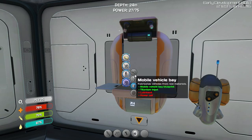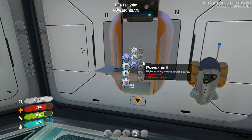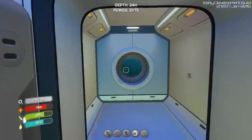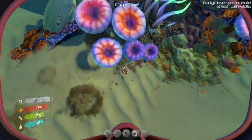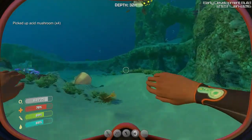Oh yeah, there are a couple of things I was going to make. Power cell - power cell is two batteries and silicon rubber. Batteries are acid mushroom and copper. Great, I need more copper and some acid mushrooms. There we go, and some copper.